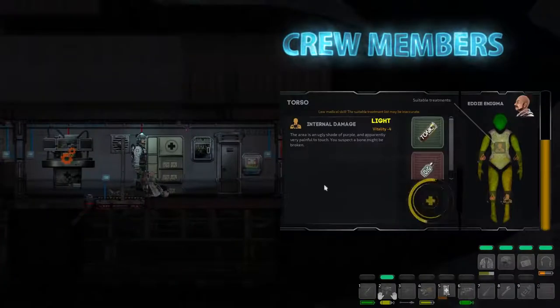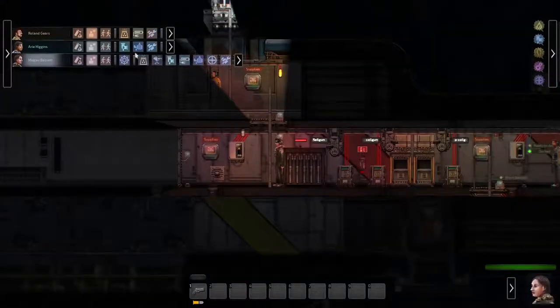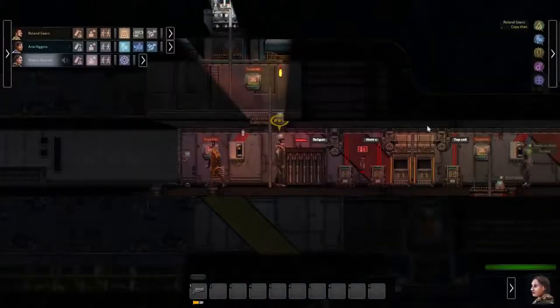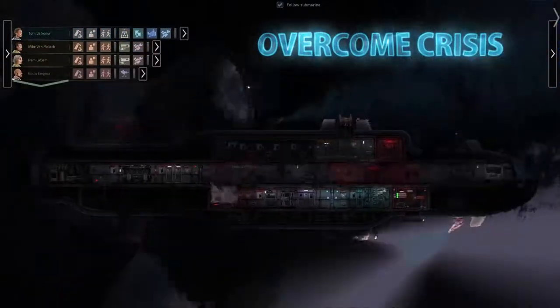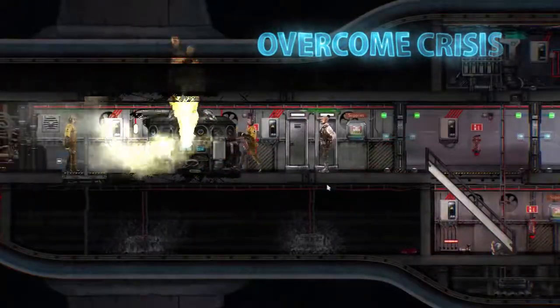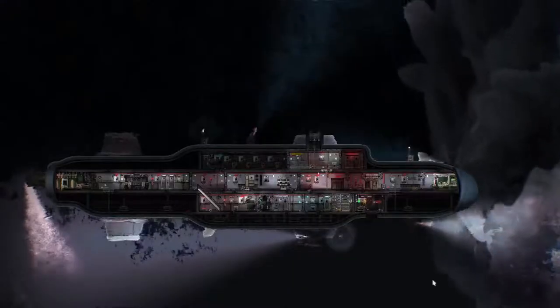Choose from five player classes. Getting the right crew for the job is essential for running a successful mission. Crisis is ever-present and can escalate quickly. Act decisively and work together with your crew to keep trouble at bay.